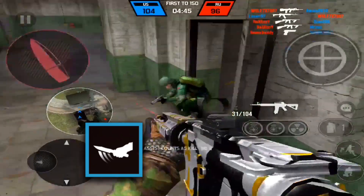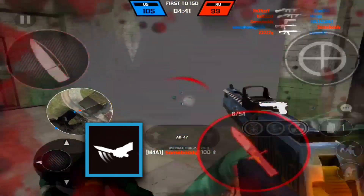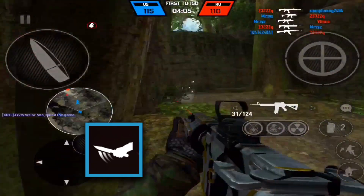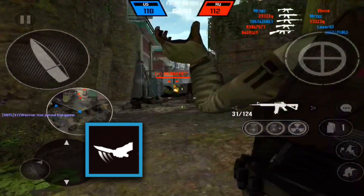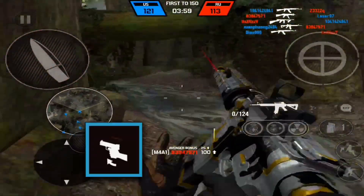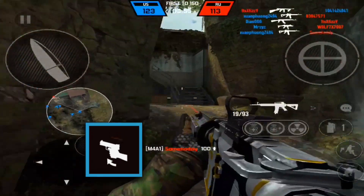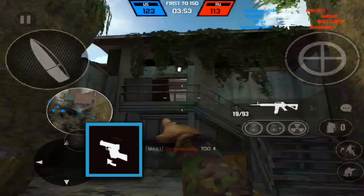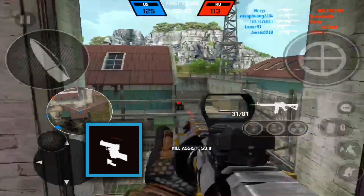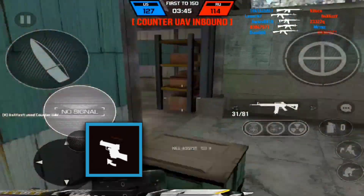Then I have Quick Blade — if you ever find yourself in a sticky situation where you have to reload and you have no ammo, you can use the knife to kill enemies and grab their weapon. Swift Hand helps me switch between my secondary and primary faster, so if I'm reloading or out of ammo on my primary, I just switch to the G18.